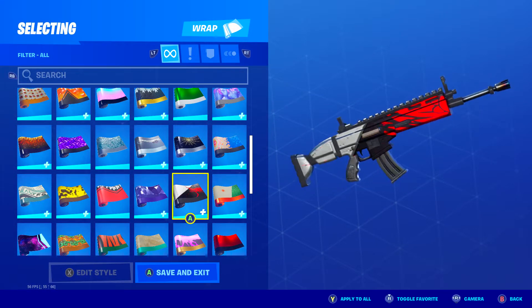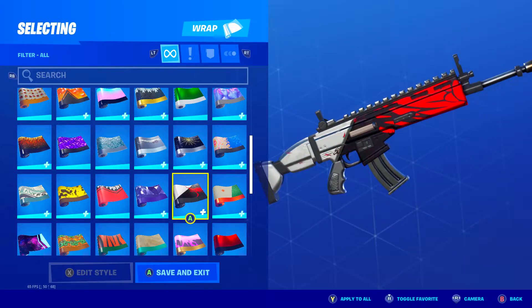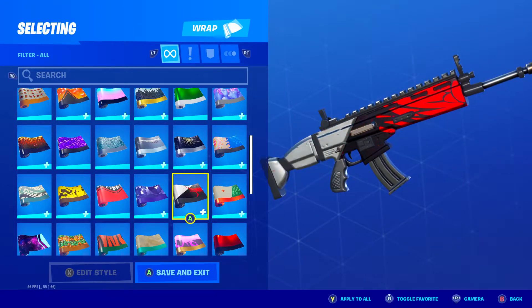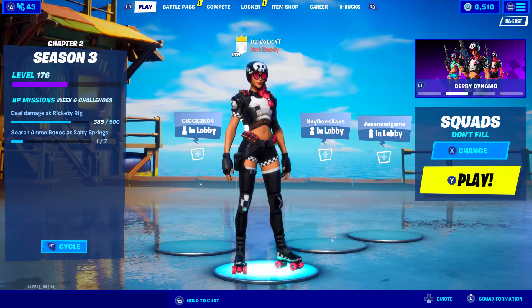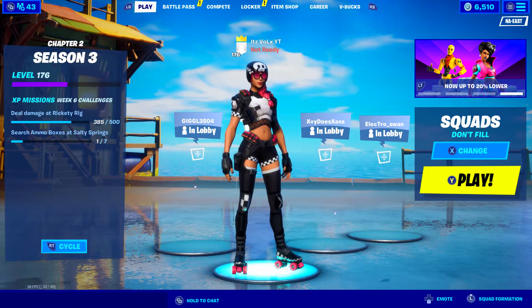For the wrap, I wanted something that matched all three colors on her skin. I couldn't find a wrap with pink, black, and white at the same time, but I found one that's pretty close — it has red, black, and silver, which is pretty cool. Now, if this is your first time watching my skin combo videos, I usually show the skin combo I created and then show gameplay of how it looks in-game, so you can decide which combo is best for you. Let's get some gameplay.